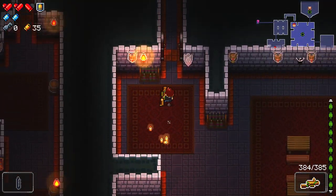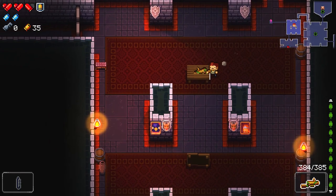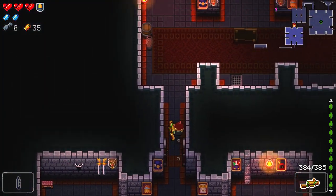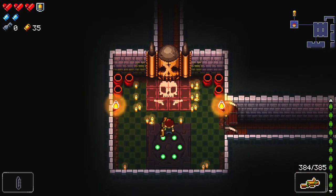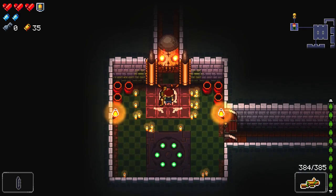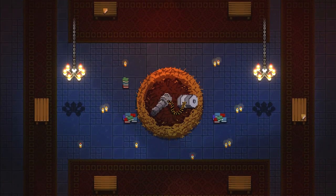We got that extra bit of health and need to go around here anyway, so we might as well grab that extra health bullet. I'm pretty sure the boss room is going to be in that undiscovered sector on the left of the mini map. There are three different boss combinations we could potentially come up against: the Bullet King, the Bullet Brothers, and the Gatling Gull.